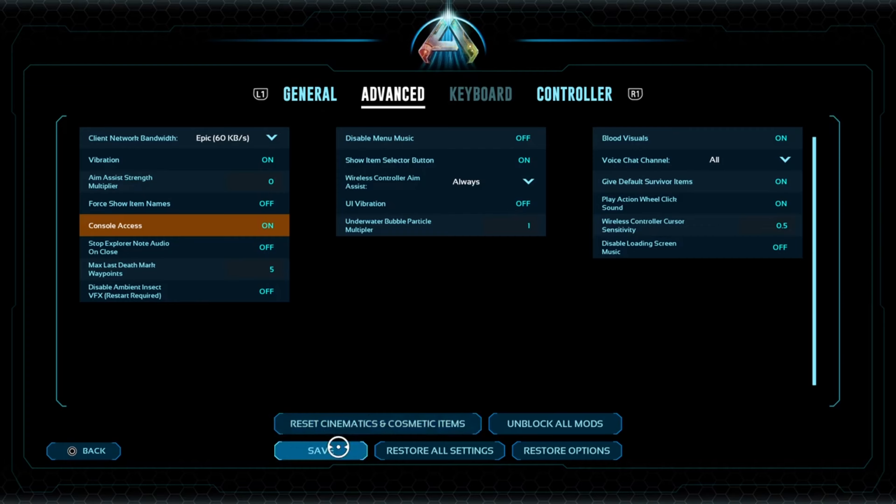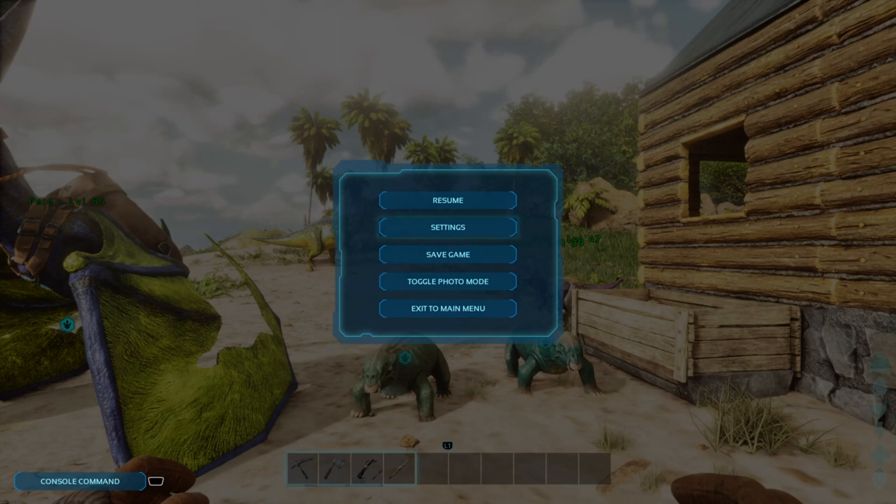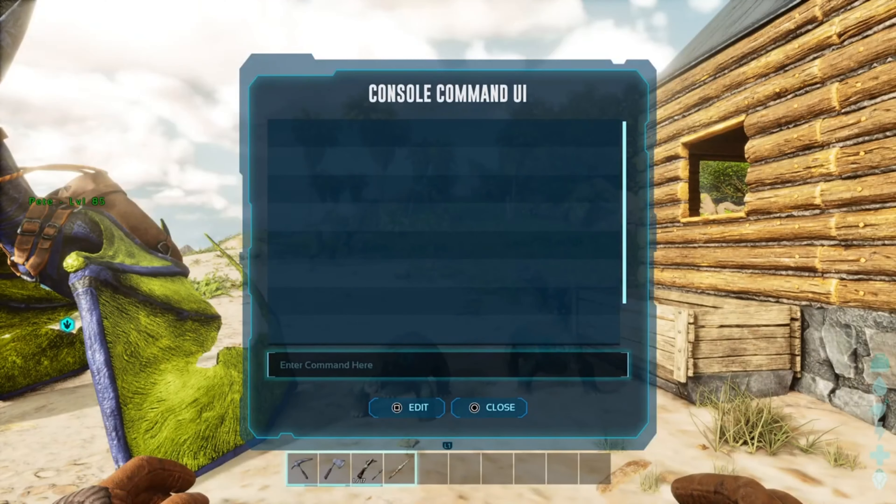Turn that on and make sure you hit save. If you go back, now at this screen at the bottom left of your screen you'll see it says console command. On PS5, hit your big square button in the middle — it even tells you it's the pad down there right next to the console command. Just click on it and boom, there you are — you've got your console command UI.